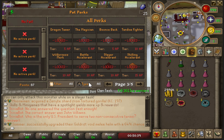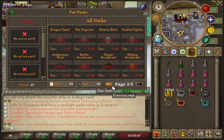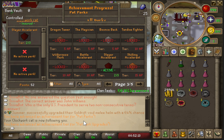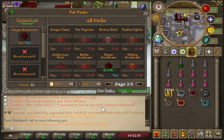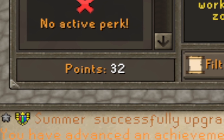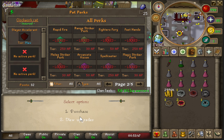I checked the pet perks and found the slayer accelerant perk, which gives bonus slayer points per task completion. I maxed it out all the way, costing about half my achievement points - pretty expensive. That left me with only 30 achievement points, so I also grabbed the melee striker perk and will work back up to more achievement points from scratch.